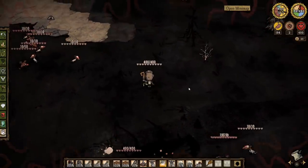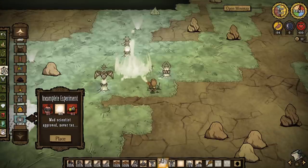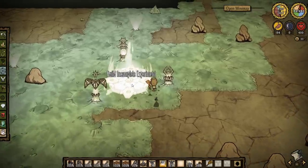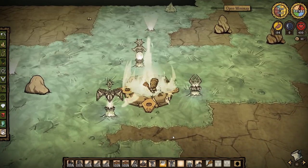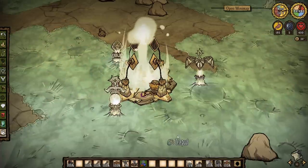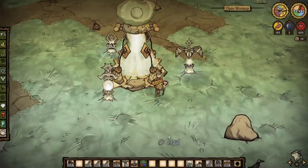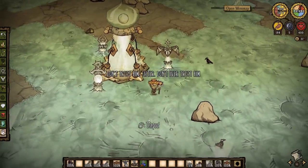Now we can start building the incomplete experiment for Wagstaff. It must be placed on top of the mysterious energy, and it's one of those constructions you need to complete in a few stages — kind of like Pearl's house or the royal tapestry — so you might need to go back and forth a bit. But once you finish it, you can summon the new boss: the Celestial Champion.